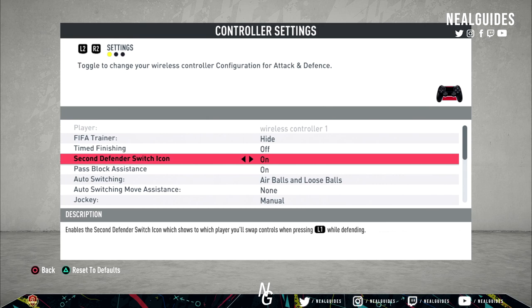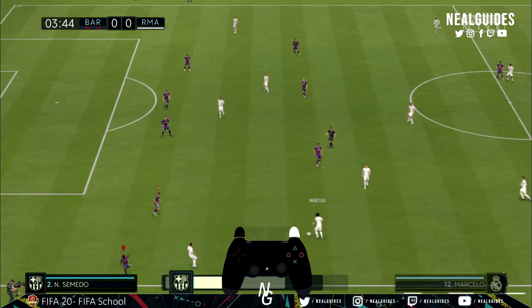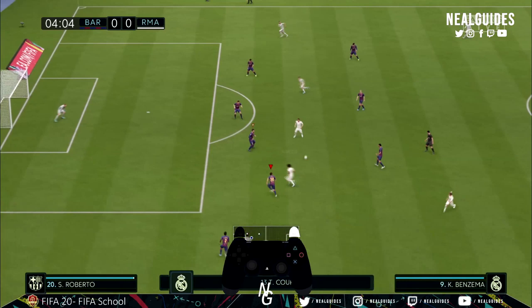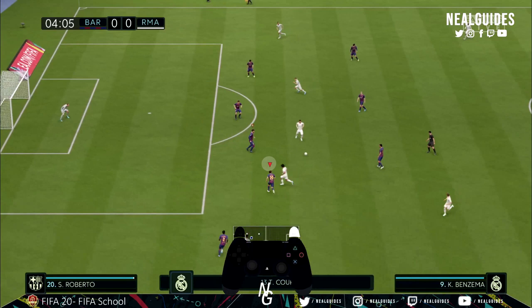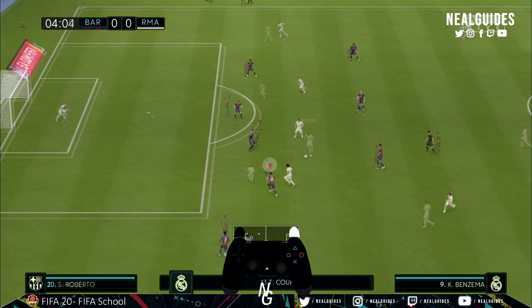The one benefit you still want this on is for player switching. With right stick switching, it doesn't always work. When you have the second defender switch icon off, you increase the probability of error. The good thing is that icon will be above the actual player you want to switch to, so you can just press L1 and switch to that player — guaranteed, 100%. If you flick your right stick toward, say, your center back, there's a chance you could switch to your left back or another center back instead. So this is almost a guarantee you'll switch to the right player. That's one of the key benefits of leaving second defender switch icon on.